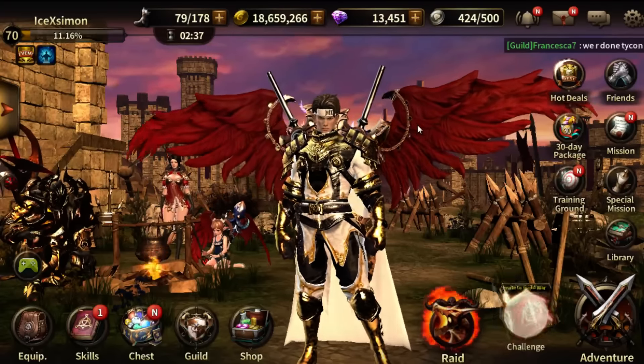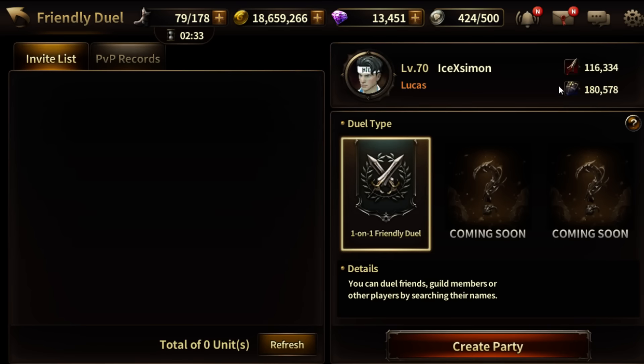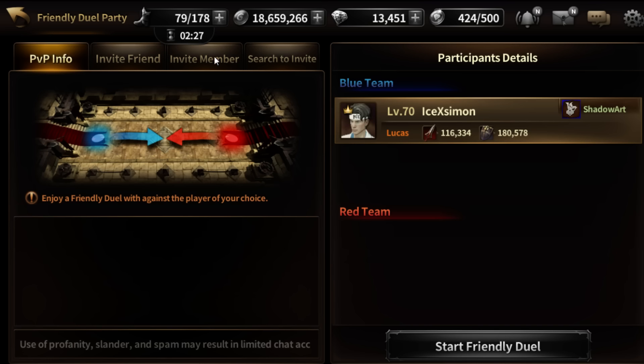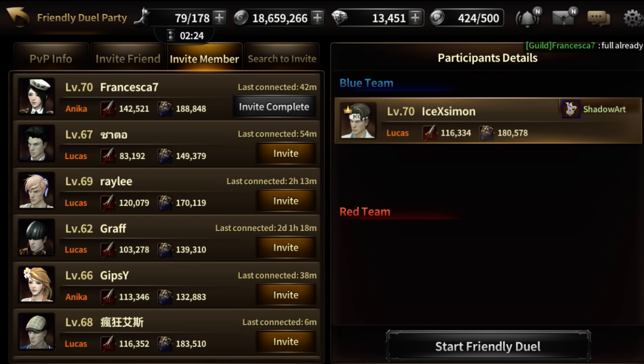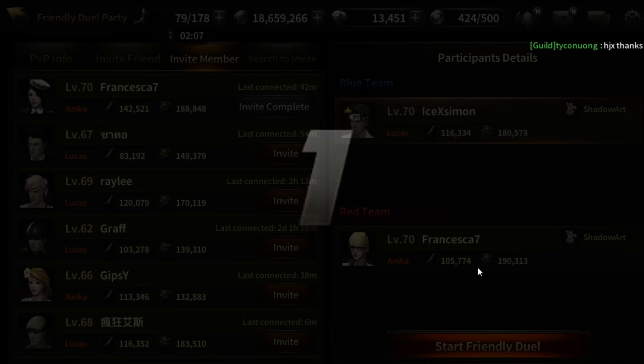We're going to invite someone with high damage or high defense. Okay, how much can we deal with 190 defense with full monkey set?